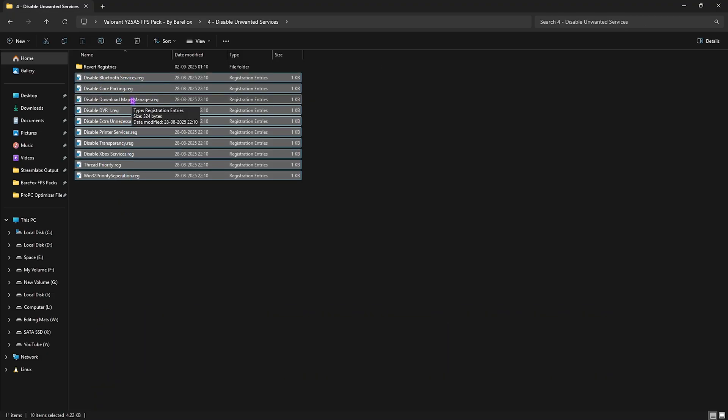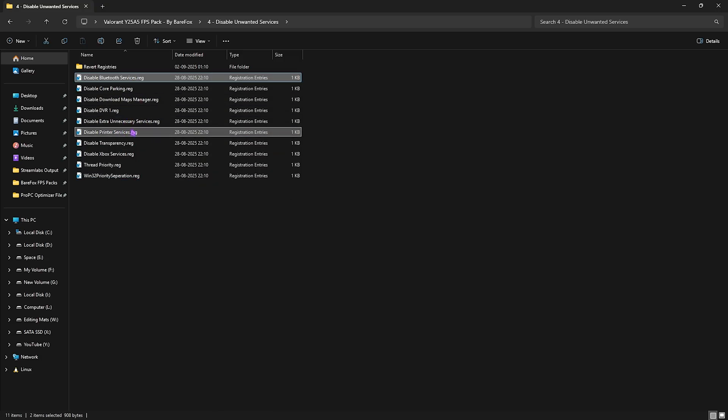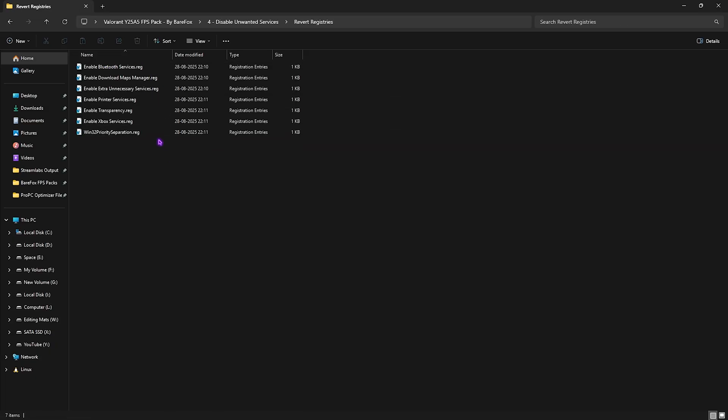The fourth folder is Disable Unwanted Services, which contains a ton of services that are likely useless to you. If you use Bluetooth or printer services, leave those two — but disable every other one to save system resources. If you want to revert any of them, head to the Revert Registries folder and turn them back on.